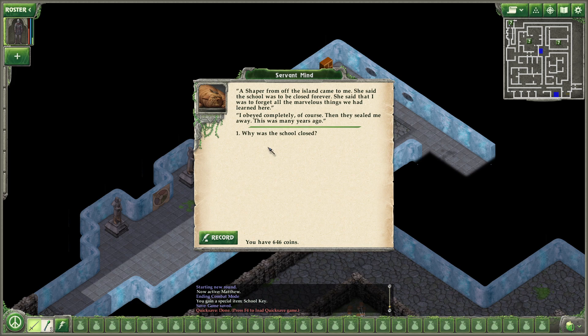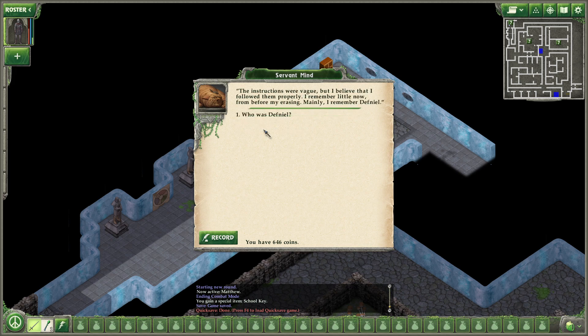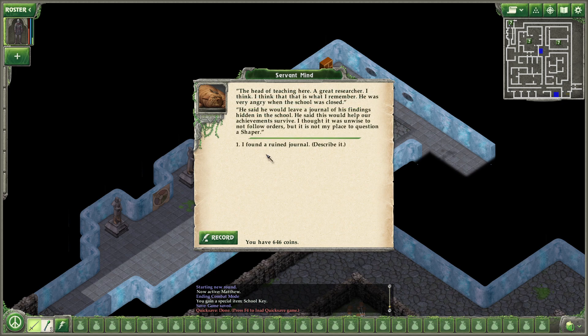Who did that? A Shaper from off the island came to see me. She said the school was to be closed forever. She said that I was to forget all the marvelous things we had learned here. I obeyed completely, of course. Then they sealed me away. This was many years ago. Why was the school closed? I think I remember being told we on this island had discovered dangerous knowledge, but I serve — the ways of the Shapers are not for me to know unless they wish it. All of it is gone? The instructions were vague, but I believe that I followed them properly. I remember little now from before my erasing. Mainly I remember Daphneel — the head of teaching here. A great researcher, I think. He was very angry when the school was closed. He said he would leave a journal of his findings hidden in the school. He said that this would help our achievements survive. I thought it was unwise to not follow orders, but it is not my place to question a Shaper.